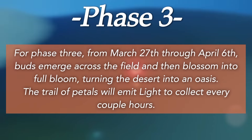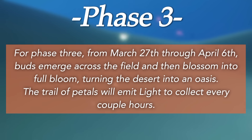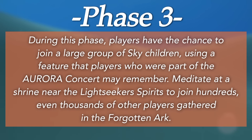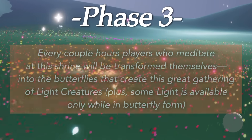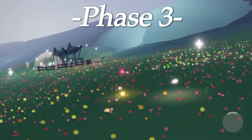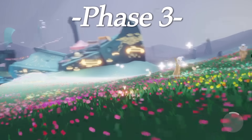Then for phase three, from March 27th through April 6th, buds emerge across the field and blossom into full bloom, turning the desert into an oasis. The trail of petals will emit light every couple of hours, giving us some wax. Players have the chance to join a large group using a feature that players from the Aurora concert may remember — meditate at a shrine near the light seeker spirits to join hundreds or even thousands of other players gathered in the Forgotten Ark. Every couple of hours, players who meditate at this shrine will be transformed into butterflies, creating a great gathering of light creatures, and some light is available only while in butterfly form.